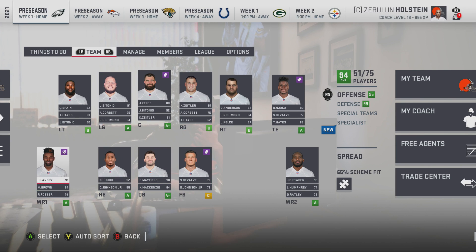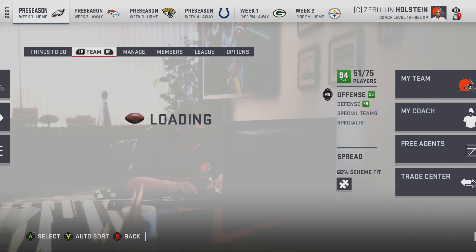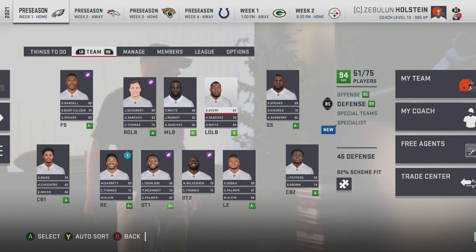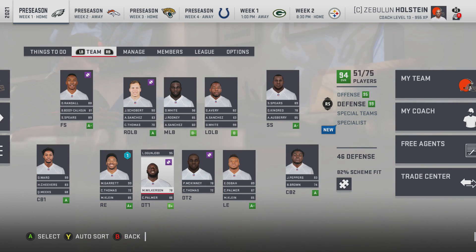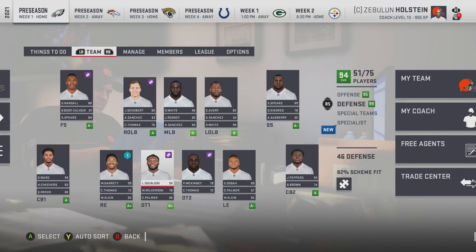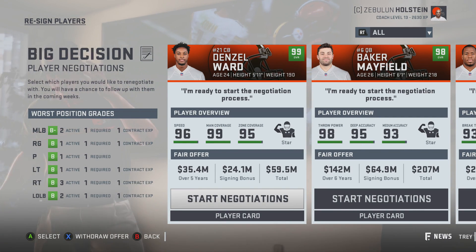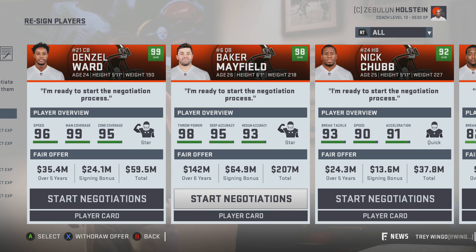We're missing a few positions but we'll be able to easily fill those — backup running back and whatnot. We haven't really changed a whole lot in the last few seasons — obviously got Jason Kelsey. Defensively Spears is still there, Devin White, Gerald, Avery hasn't really upgraded too much. We have to put McKinney at number two DT. This is going to be a rough re-signing period.